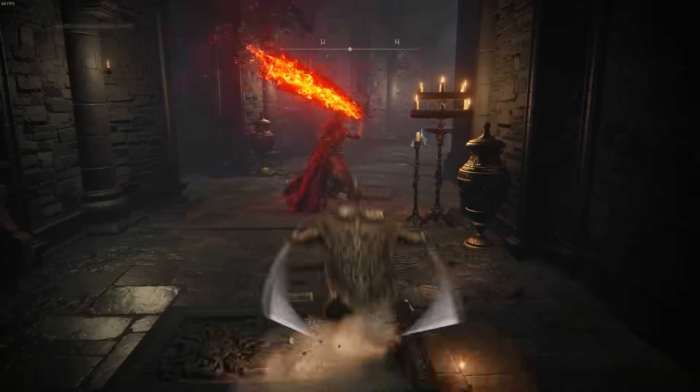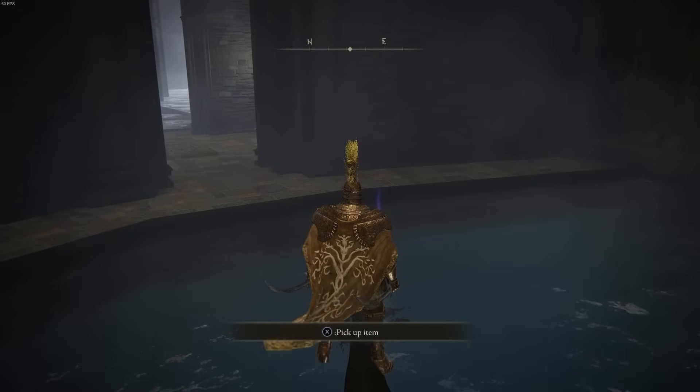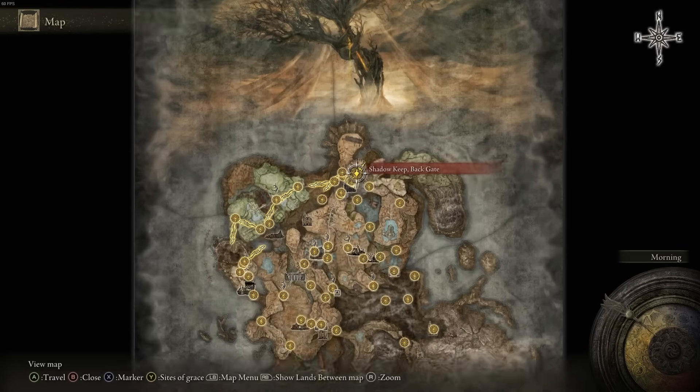When you get into the room and fight the first enemy, turn to the right and there is a room — don't jump in the water, you will instantly die. Pick up the Scadu Tree Fragment on the statue.